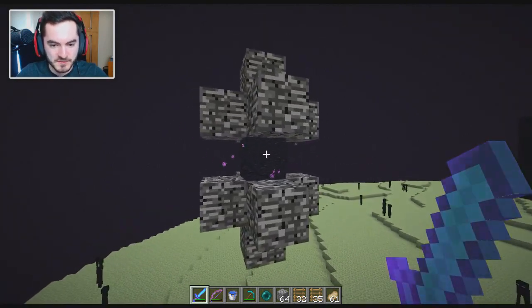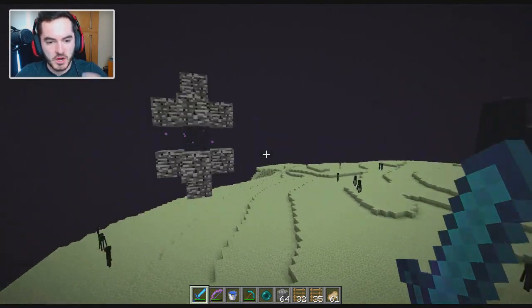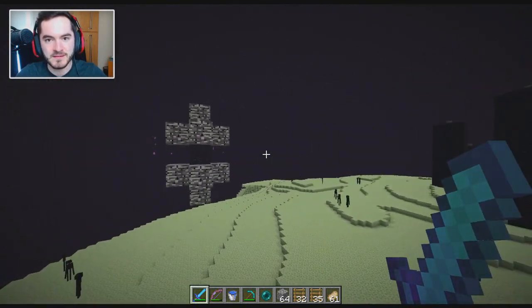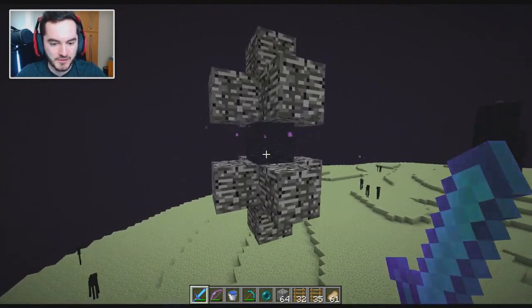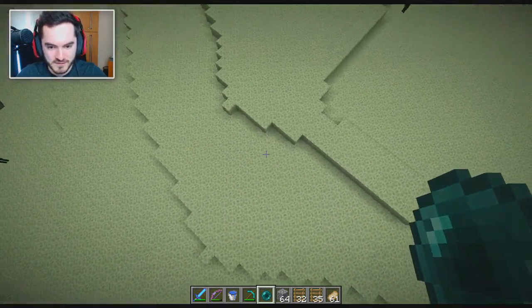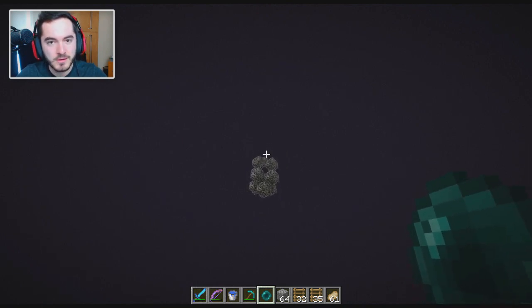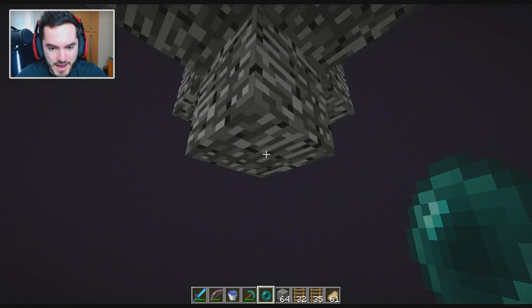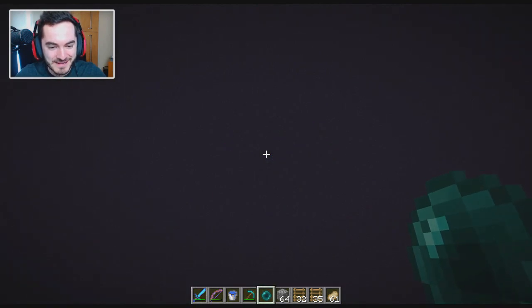This is all going to happen through this new end gateway. Every time that you beat the dragon, you get a new one of these that spawns somewhere around the island. A beacon will indicate where they spawn at first, and then it will fade away. In order to enter one of these things, you'll need an ender pearl, because it's a small little thing. You can also throw ender pearls in creative, so we'll give this a try. I missed, so I'm just going to go right up to it and throw an ender pearl in, and now we're off into a brand new part of the end.